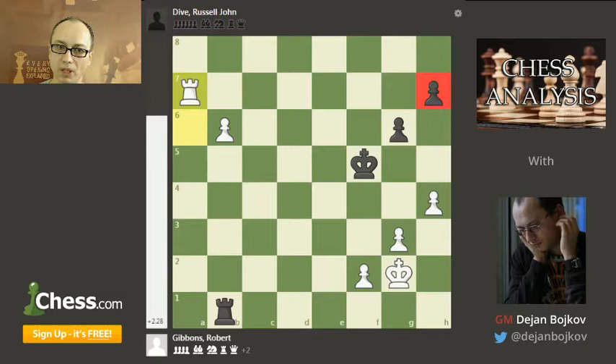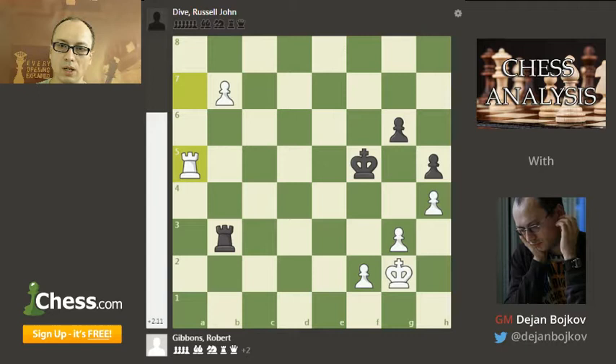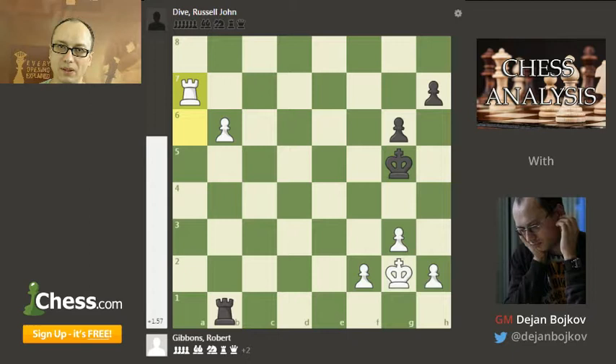After King g5, Bob played Rook to a7, so he will be happy to trade these two pawns and get three versus one on the same flank, which should be an easy win. But Russell is an experienced player. He played h5, and after b7 and Rook b3, Rook a5 check, they agreed to draw. White didn't even try to play for a win, although I suspect that in this particular case he won't be able to win anyway. The reason is King f6 and Rook back to a7.